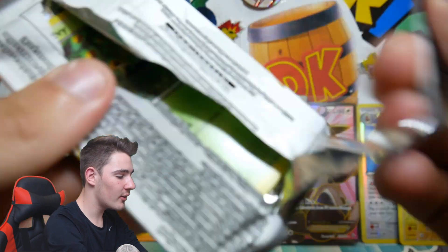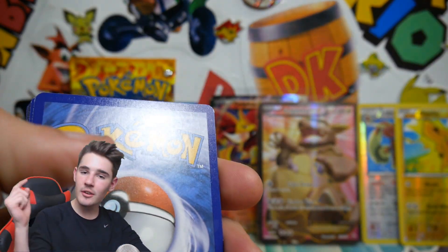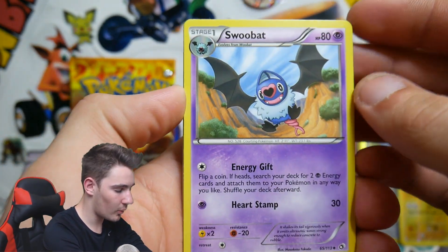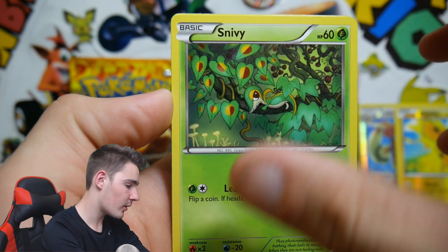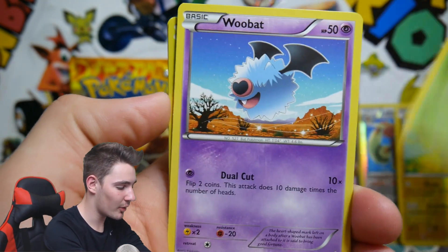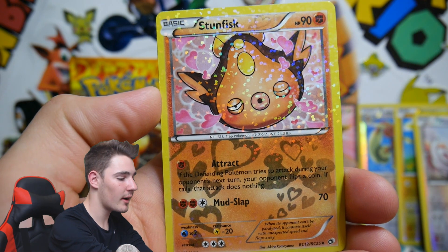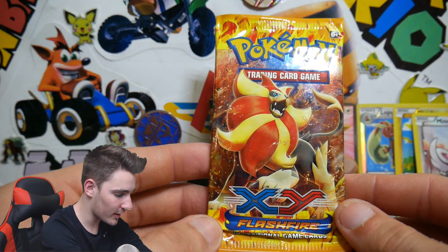Let's go Legendary Treasures. You guys already know — Legendary Treasures is epic for the pull rates. Leave it in the comments below if you do get that Legendary Treasures code. We have a Swoobat, a Duosion, a Snivy, a Minccino, Sewaddle, Woobat, a Minccino Reverse Holo, a Meloetta rare, a Stunfisk, and an Audino from the Radiant Collection. So nothing huge in that pack — that is A-OK. We have some epicness at the back.